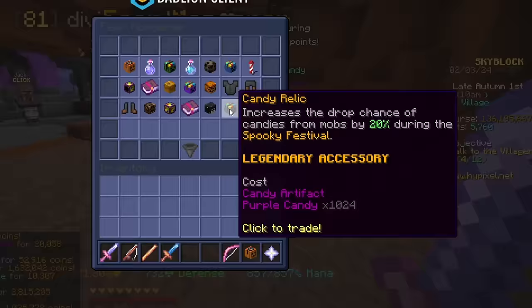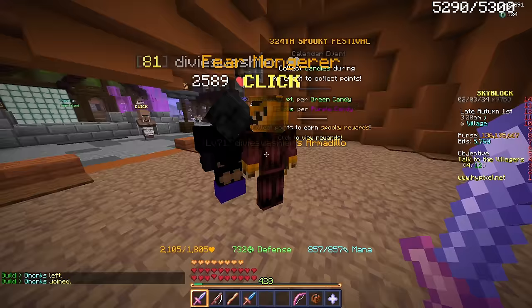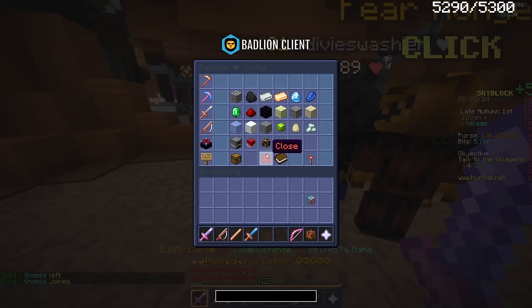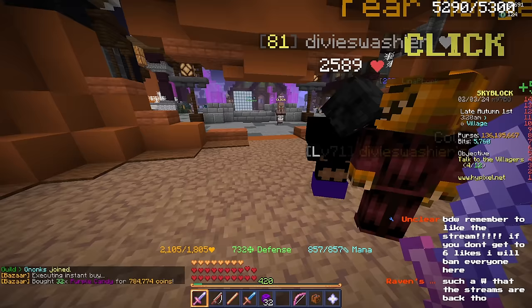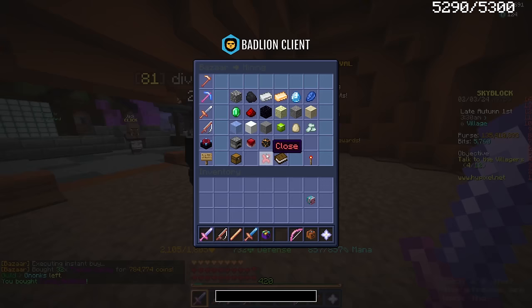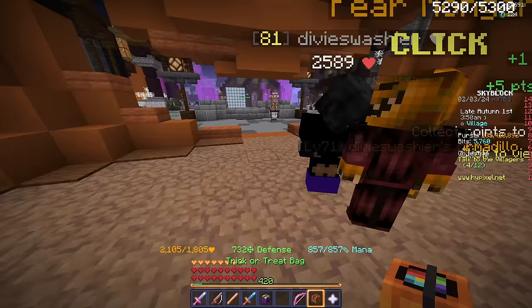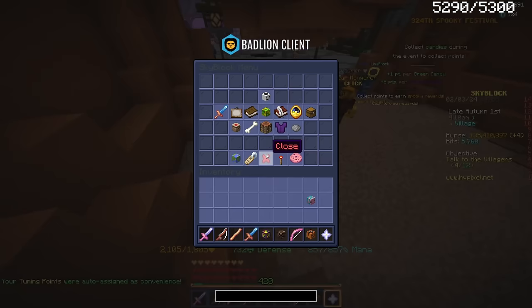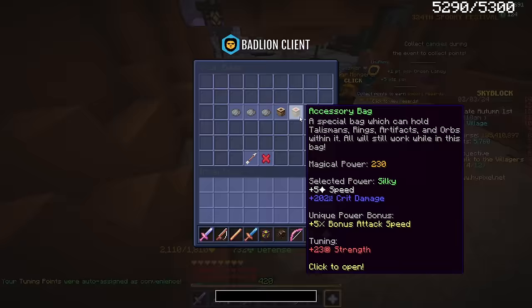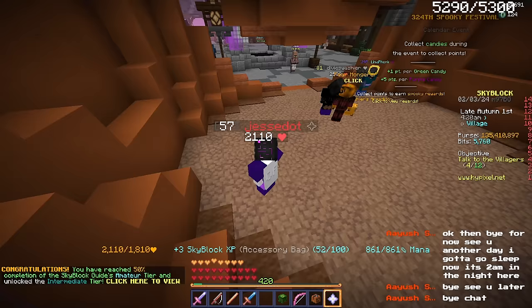And now the candy relic. I have the candy ring right now — how much is the candy artifact? That's 32 candy, and I can get that for 800k — there you go, candy artifact. And now a thousand and twenty-four candy for the next tier — I'm not doing 26 mil right now, that's too much. Let me take out the bat artifact and the intimidation artifact and switch one out for the campfire badge and the wood affinity talisman.